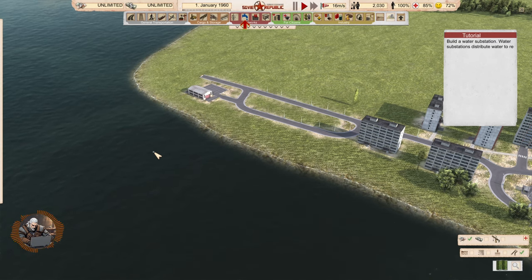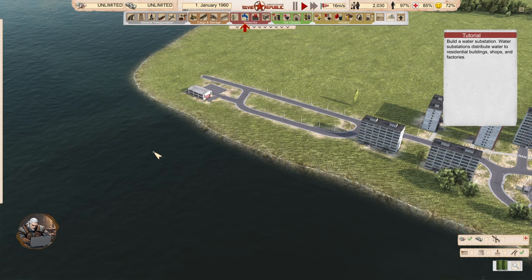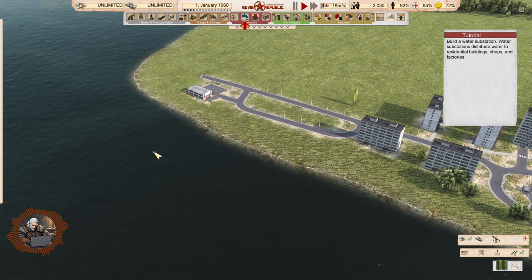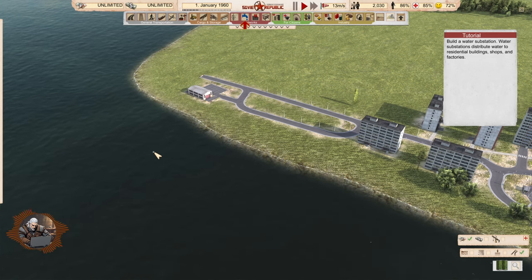Hello comrade! My name is Geralt and I welcome you to tutorial 18 for Workers and Resources Soviet Republic. Why is this the last one since without water nothing works? Don't know but here we are. If you missed the previous tutorials, the link with the playlist is in the description of the video.